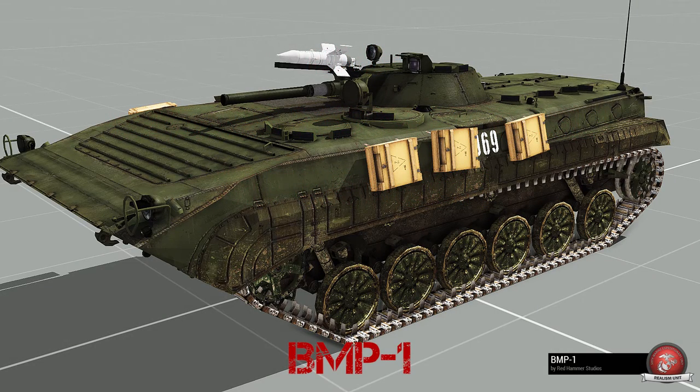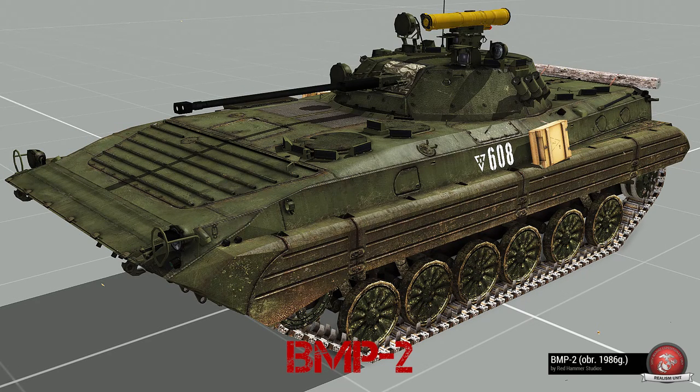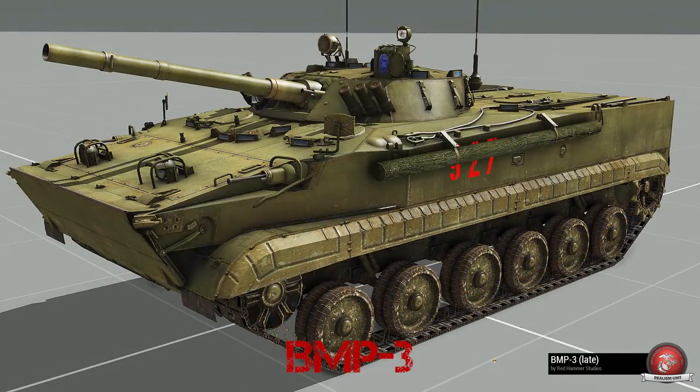BMPs are a little bit tougher to distinguish, but the primary feature to look at is the main gun. The BMP-1 is going to look like this, whereas the BMP-2 is going to look like this — that's your first and biggest clue as to which iteration it is. There's also the BMP-3, which is more easily distinguished by its larger main gun and its more square-like shape, especially on the back end. Remember: a BMP is primarily a fighting vehicle, whereas the BTR is primarily a transport vehicle — BTRs have tires, BMPs are mechs.